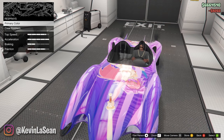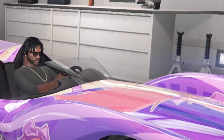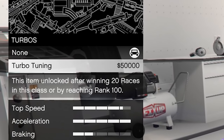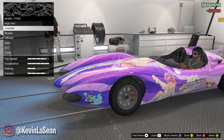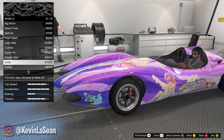Alright, let's do this. Work of art. That's what I'm talking about. I already know there's people hating in the comments, but this guy knows what's up. Transmission — super transmission. Turbo, yes please. Alright, wheel type. I just always feel like I have to put money wheels on everything.